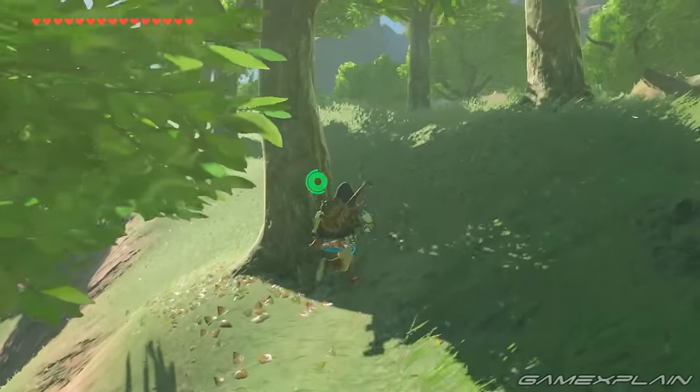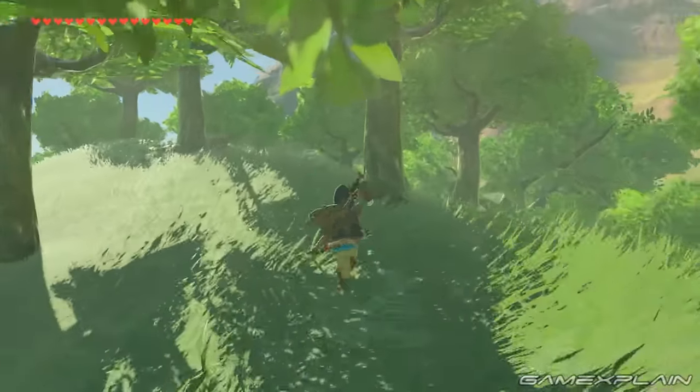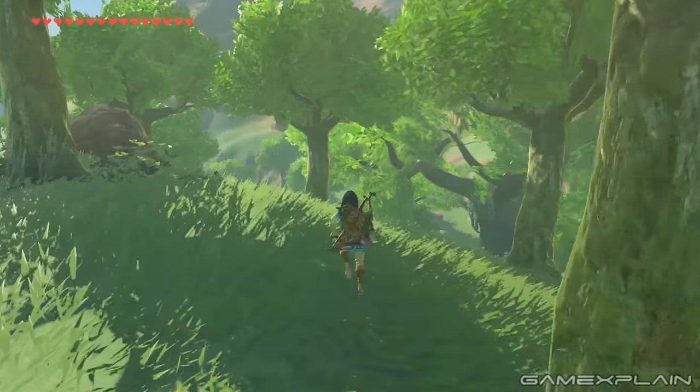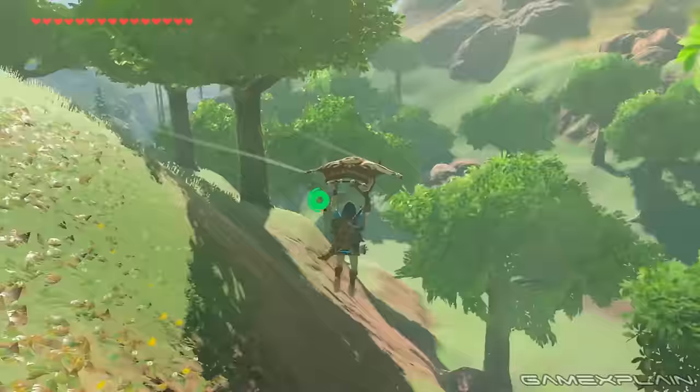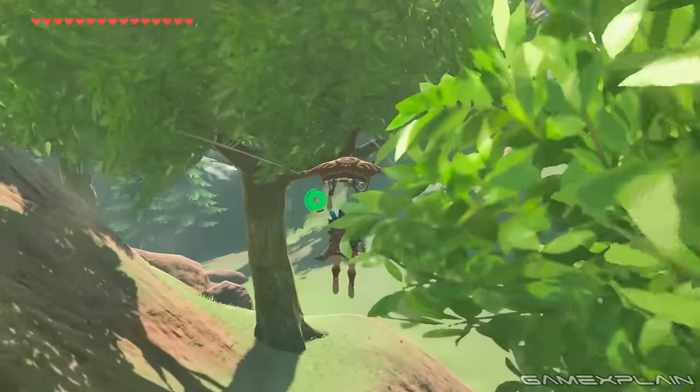But if you would like to find the Master Sword as soon as possible, we'll tell you exactly where it is and how to obtain it. To find it, you have to make your way to the Lost Woods, which is north of Hyrule Castle.